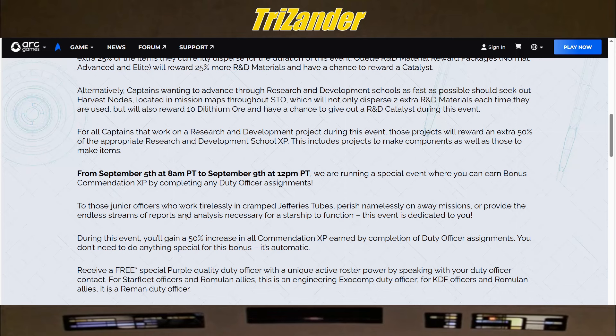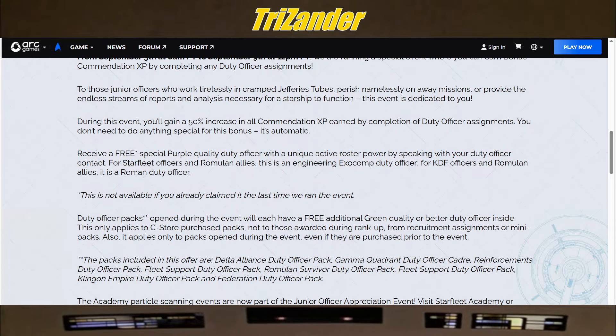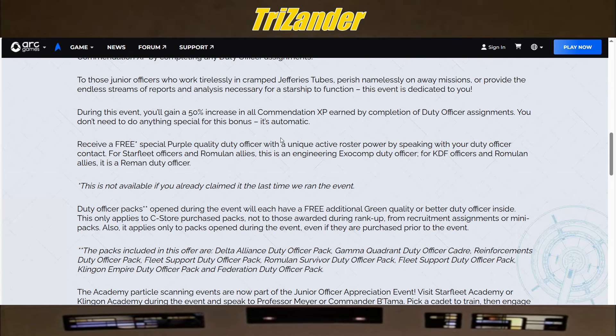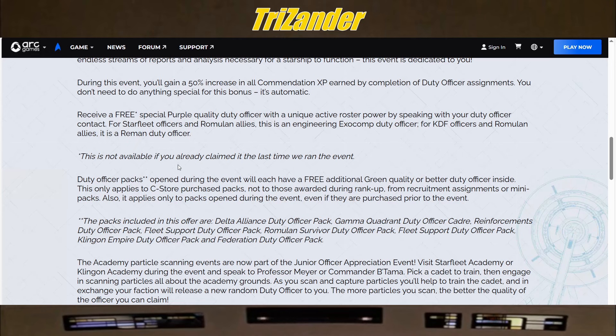To those junior officers who work tirelessly cramming Jeffrey's tubes, perish namelessly on away missions, or provide endless streams of reports and analysis necessary for a starship to function — this event is dedicated to you. During this event, you'll gain a 50% increase in all commendation XP earned by completion of duty officer assignments. You don't need to do anything special for this bonus — it's automatic. You can also receive a free special purple quality duty officer with a unique active roster power by speaking with your duty officer contact. Note: this is not available if you already claimed it the last time this event ran.